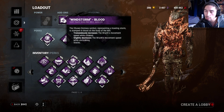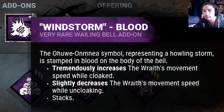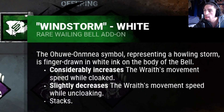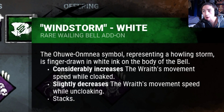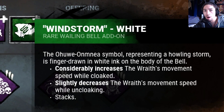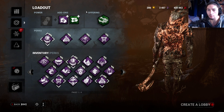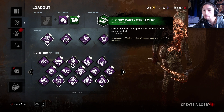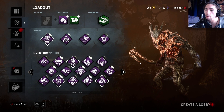For add-ons, we got double Windstorm. Windstorm Blood tremendously increases the Wraith's movement speed while cloaked, but slightly decreases movement speed while uncloaking. What I'm trying to do is body block survivors before they get to windows and pallets. And for an offering, I gave them a Bloody Party Streamer — if you guys get blood points during it, good on you, but I want blood points too! So let's go play Wraith.